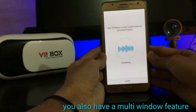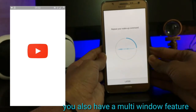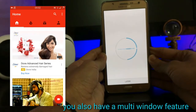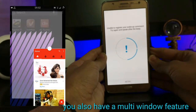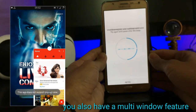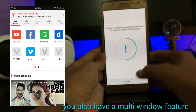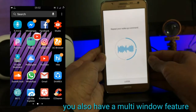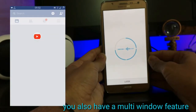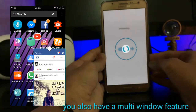One more feature of this ROM is that you can use the multi-window feature. I'm multi-windowing the settings with YouTube. Hi Galaxy — this helps a lot in doing multi-tasking. You get the Note 7 features in this ROM along with Grace UI.